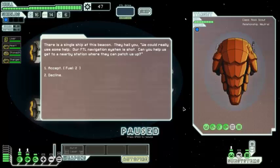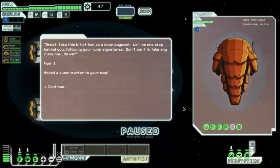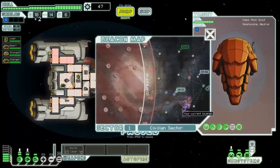There is a single ship at this beacon — they hail us. 'We could really use some help. Our FTL navigation system is shot — can you help us get to a nearby station where we can patch up?' Of course. They give us two fuel and a quest marker. 'Take this bit of fuel as a down payment. We'll be one step behind you following your jump signatures.' They give us the two fuel and the quest marker.